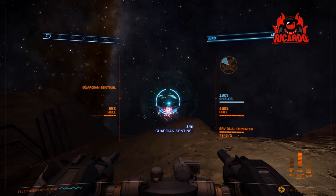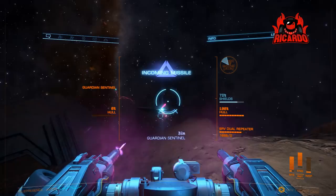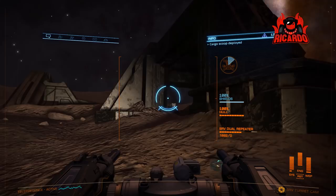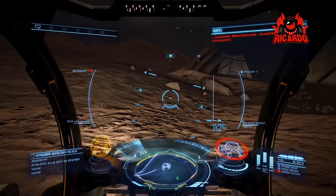It goes without saying — these Guardian sentinels are the new pain in the commander's proverbial rear. As soon as you drive past the location they're going to spawn up and attack you. They'll give you some sort of plasma burst, and if you're really unlucky and haven't shot them quick enough they'll fire missiles, take your shields out and knock you about a bit.